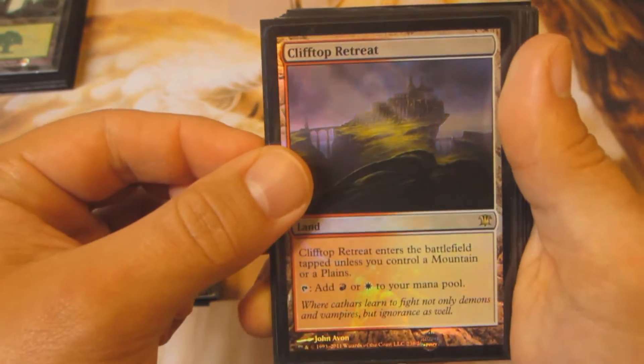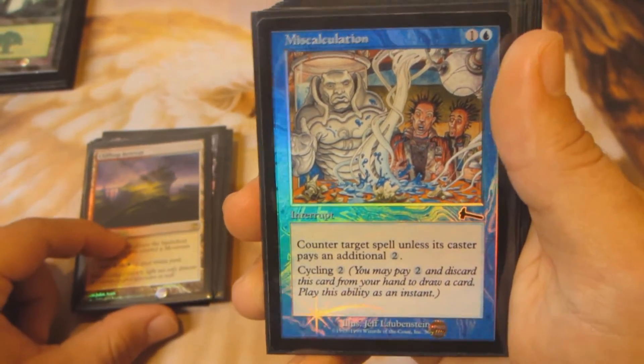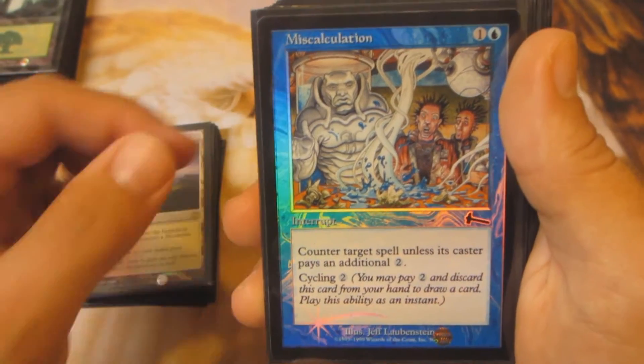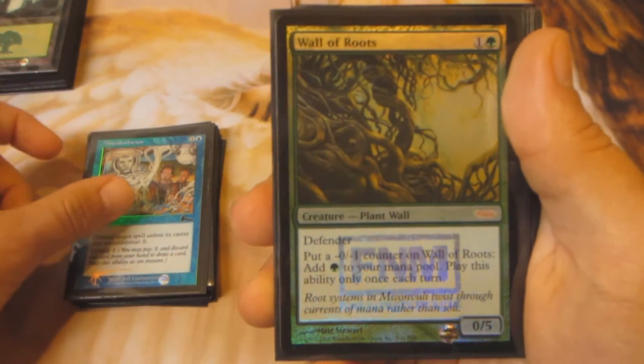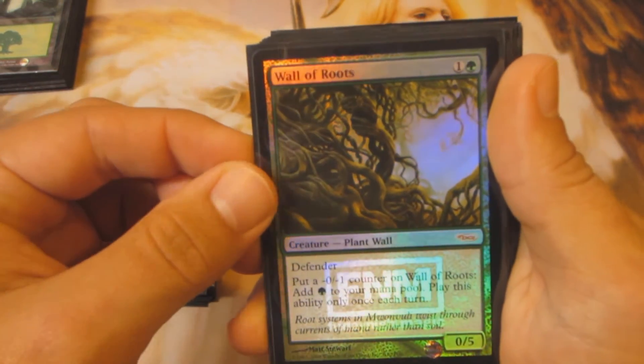Next up I got Clifftop Retreat, Miscalculation — love blue in the old border foils — and Wall of Roots, Friday Night Magic promo. I just really like the artwork on this one too.